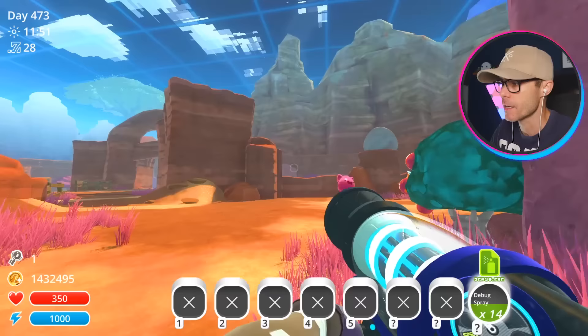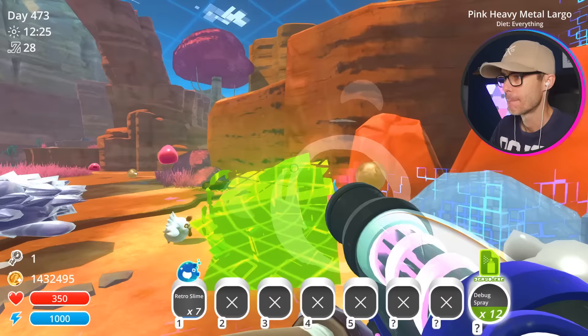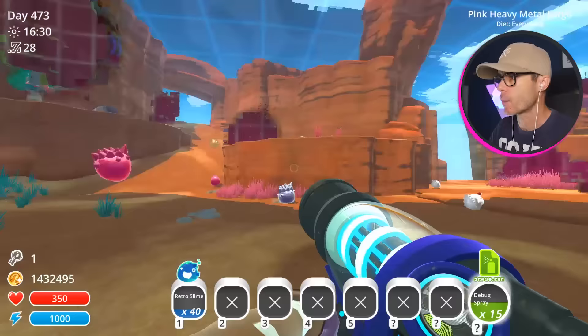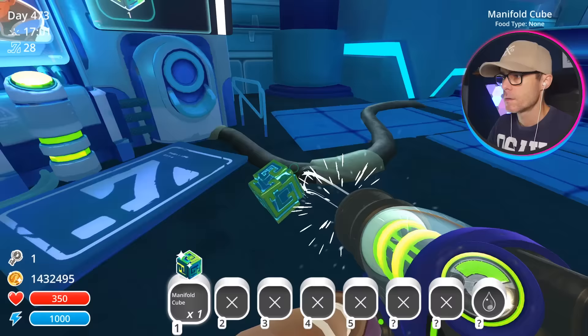Now we're stuck in a slimulation. Guess I might as well try and catch some glitch slimes. It's like a game of hide and seek. You're not fooling me, champ. I love their derpy looking faces. I got 40 of these retro slimes — not a bad effort. And I got the pod thing I was after. Let's see if we can get out of here. We've got the glitch tar showing up all over the place. Let's exit — thank you very much. Let's pop these in here, get some manifold cubes.